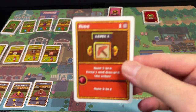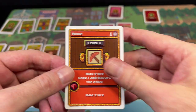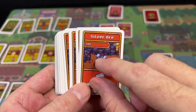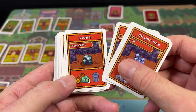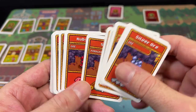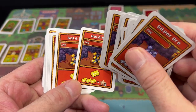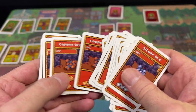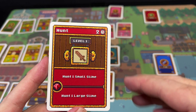Next up is Mining — like foraging, but instead of going into the forest, you go deep into the mines looking for ore. There's set collection here too: you can collect silver ore, find rubies to boost your skills, and gather various kinds of stones for materials. There's silver ore, gold ore, and copper ore, and to maximize your score at the end of the game you want to have a set of three of each.